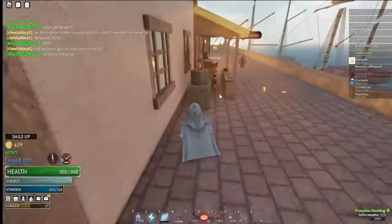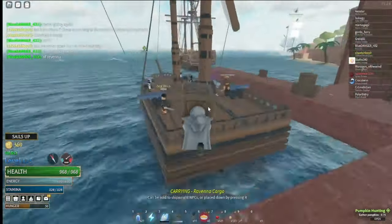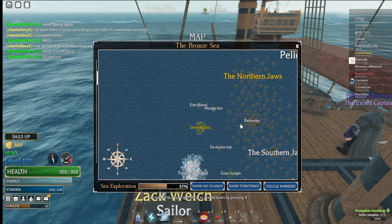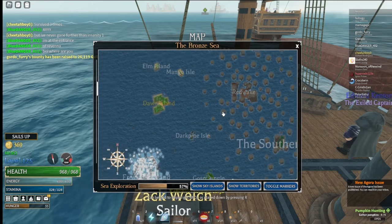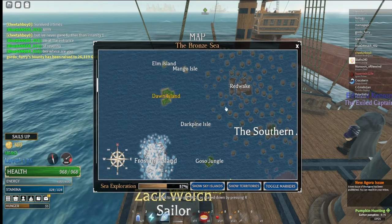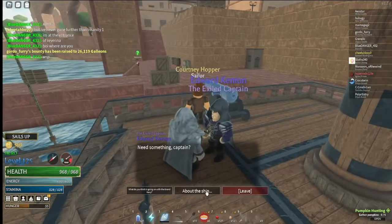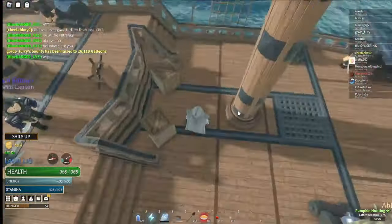It will cost you 50 galleons per cargo. What you want to do is go from Ravonna — that's the route. You'll go all the way up to Red Wake. I recommend coming in from the left because there are fewer pillars blocking the way, and you'll get like 50 galleons. Make sure you have a quartermaster — talk to them and click 'unload the ship' to unload all the packaged cargo.